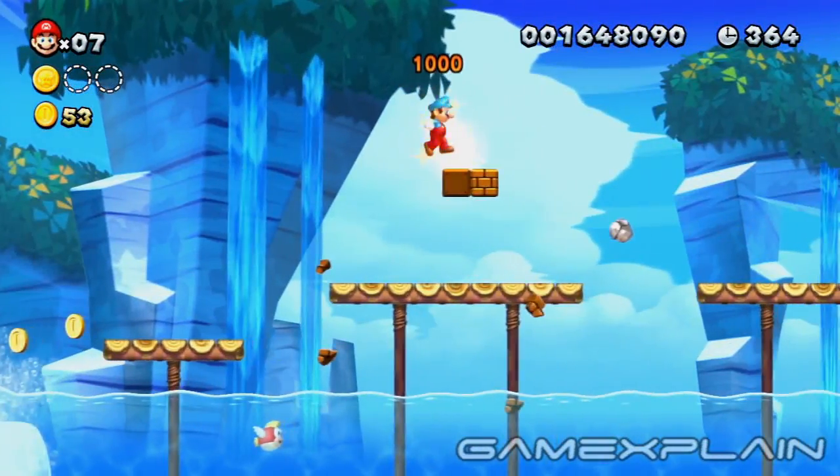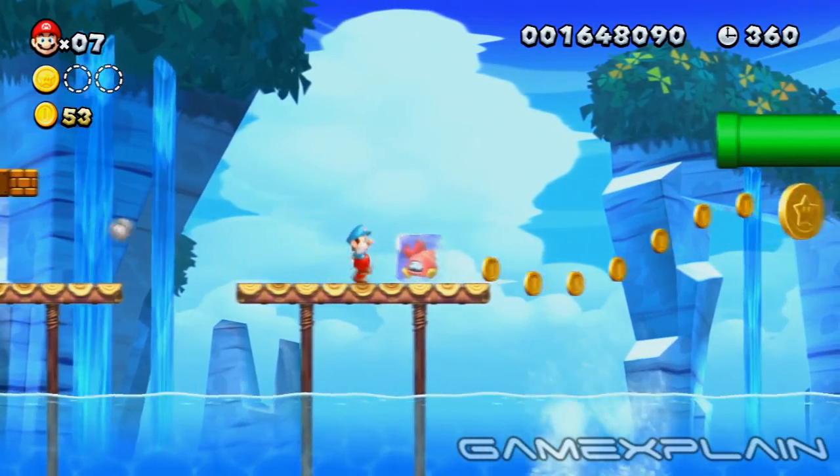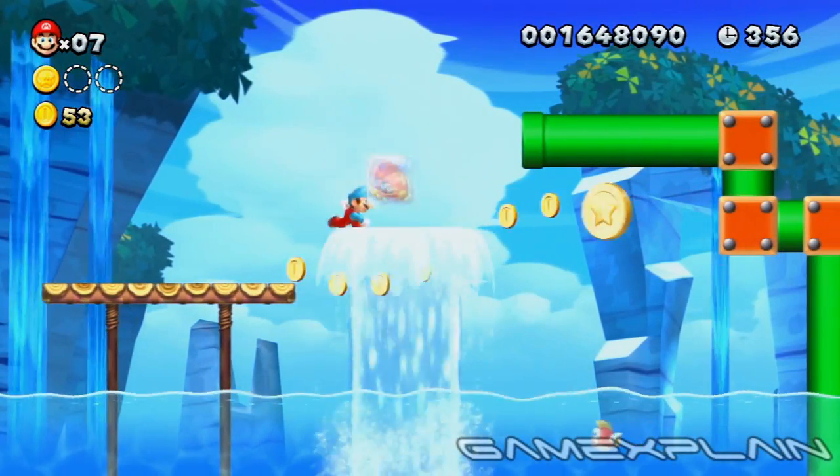It's best to be Ice Mario for Star Coin number 2. The easiest way to get it is by freezing the nearby crab and then sliding him along the Water Spout right into the coin.